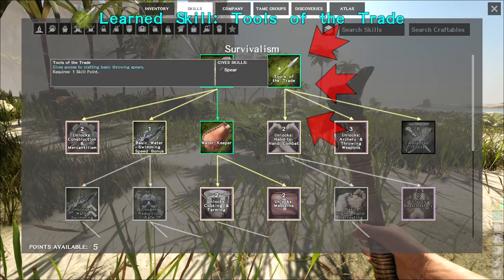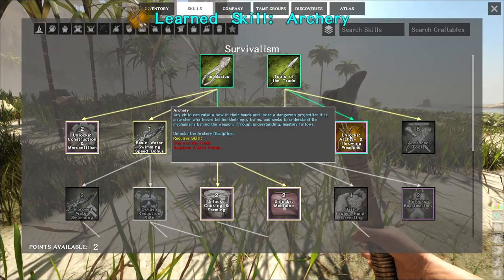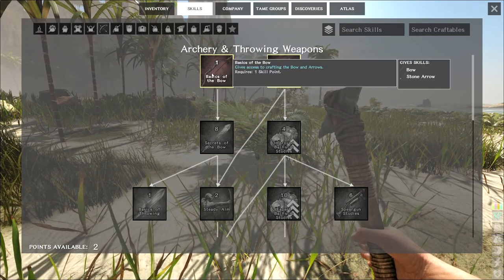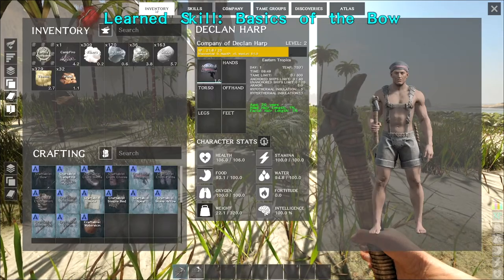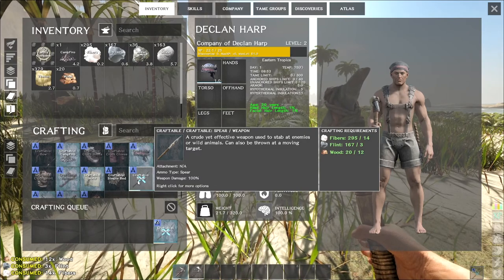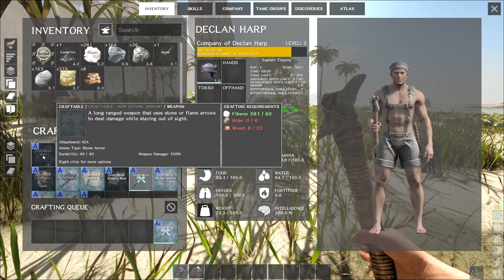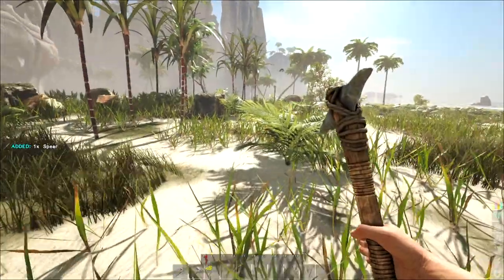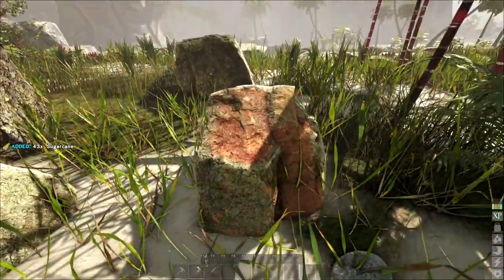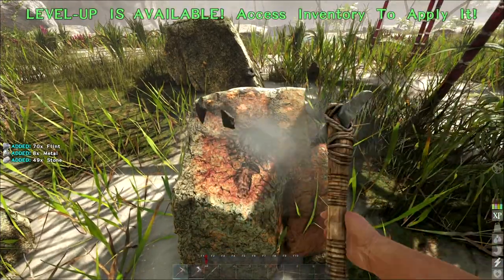If I learn Tools of the Trade I can make spears. I also unlocked the Archery tree so now I can make a bow and stone arrows. In case they break like in Ark, we'll make two spears. To make the bow I need hide, wood, and fiber. Oh, some sugar cane here — don't mind if I do. Let me grab a bit more stone and look for something to kill for hide.